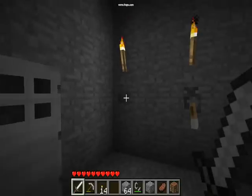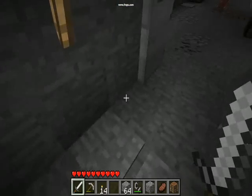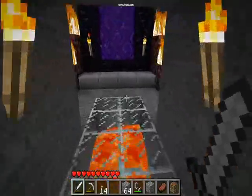So let's give that a shot right now. Stepping through the passage, the doors will close as soon as I step on the pressure plates. And then this here is my portal room.